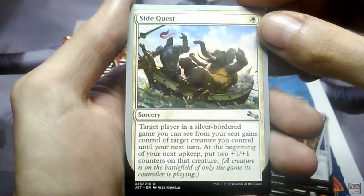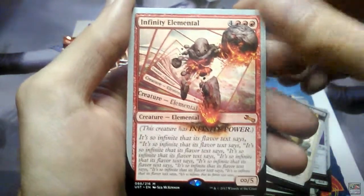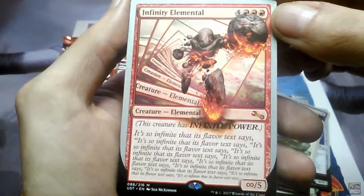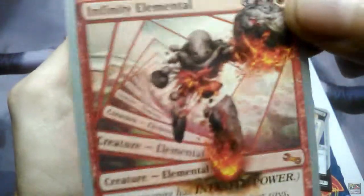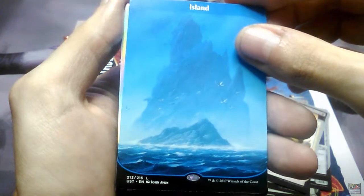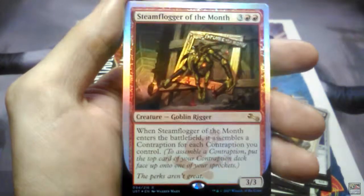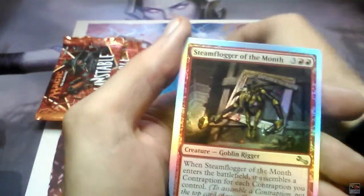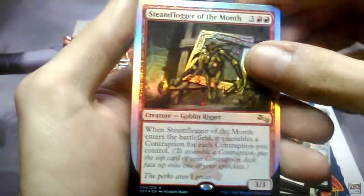Infinity Elemental — it's a Mythic. That's a crazy card. And a very beautiful John Avon Island, of course. And Steam Flogger of the Month, a Mythic and a Foil Rare. Not bad at all.